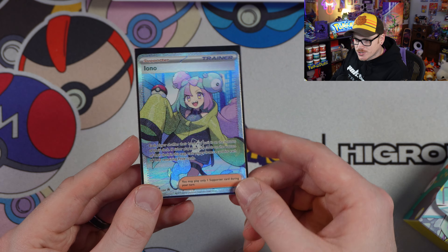We have two Temporal Forces packs, which is super cool — I didn't expect the newest set to be in there. Then there's Paradox Rift, Obsidian Flames, Scarlet and Violet base set, and Lost Origin for some reason. I usually start opening with the oldest set first, and we'll give out all the codes. We have one pack that we have to do the sword-and-shield card trick with.